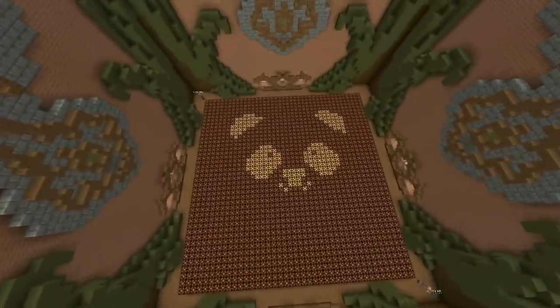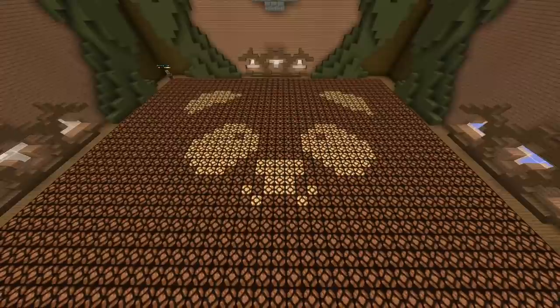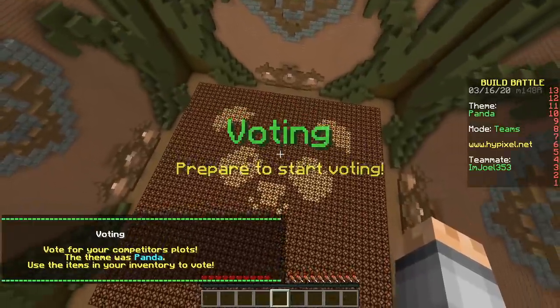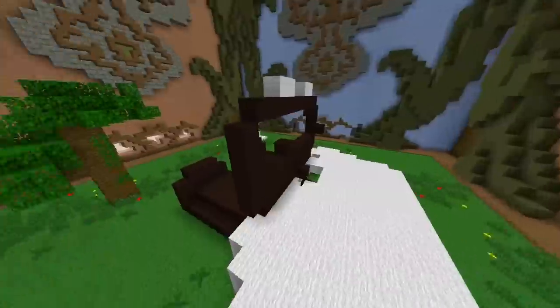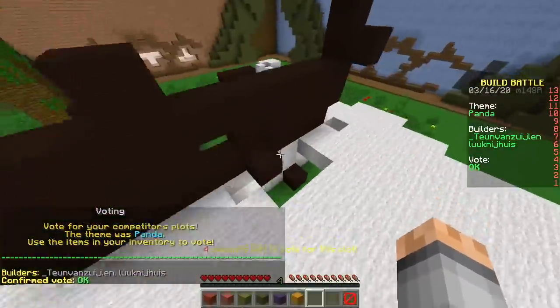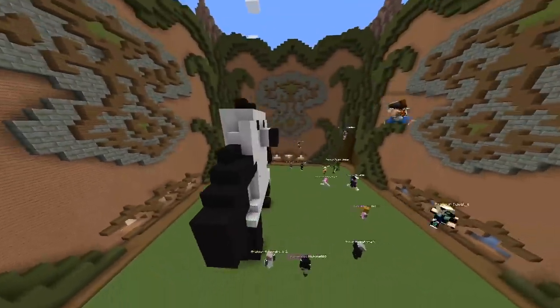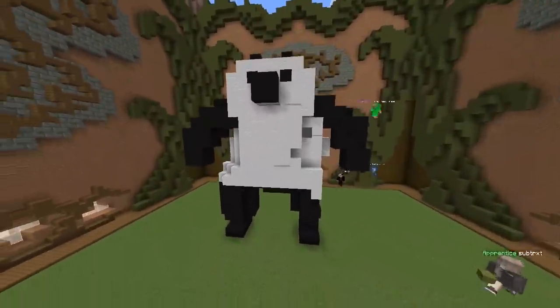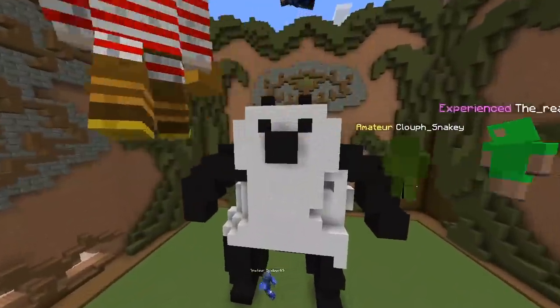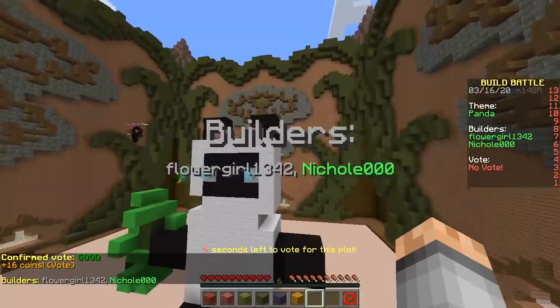Anyway, that's our redstone lamp art — it is pretty lame. Here we go. That doesn't look like a panda. We're not the only one then. Next one — whoa! Buff panda, that's the alpha male. It has bamboo. It looks like a cat.